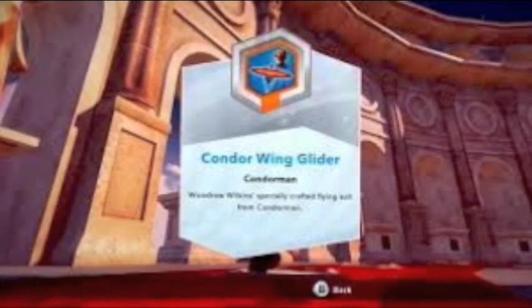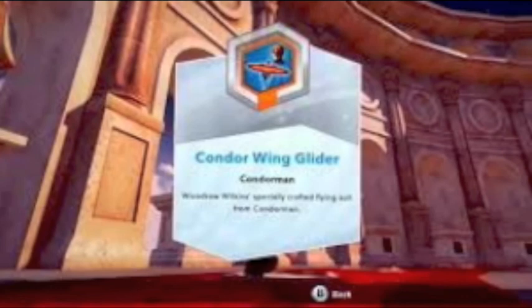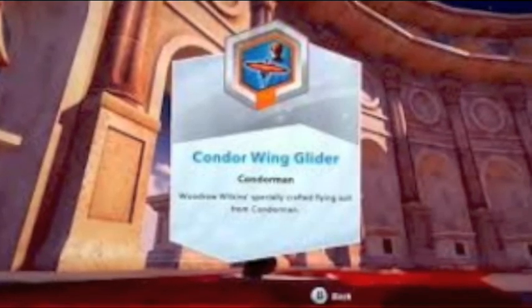There are also three rare discs and they haven't shown images for them yet. One is a Muppets disc — it's the Electric Mayhem car from the show, which you can ride. The 19th disc is Condorman's flight, so you'll be able to fly around — I think it's like a flying mount. And last but not least, from Peter Pan, there's Captain Hook's flying ship — a little pirate ship you can fly around in. Those are the three rare discs.